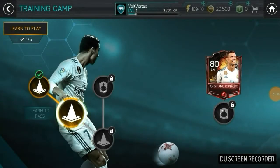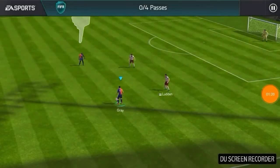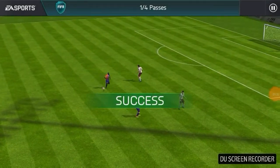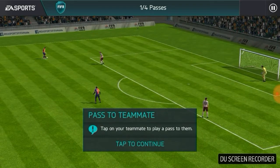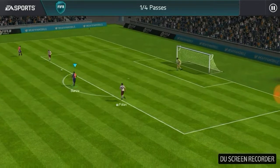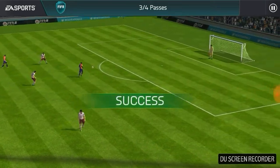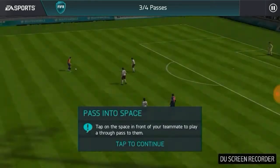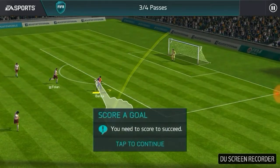Now they want us to do a passing drill. That's simple enough - passing to a teammate. One out of four. Tap on your teammate to play a pass to them. Success. Passing into space - I remember how to do this from last time, kind of. I remember sometimes a little bit.